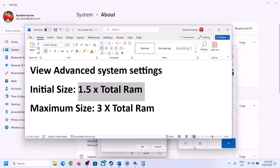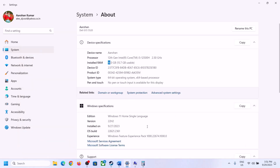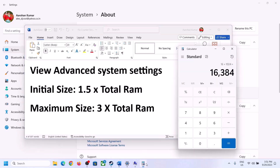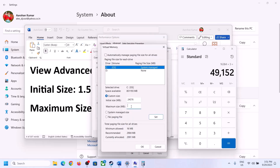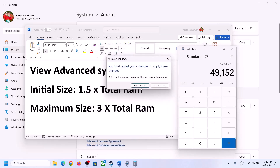For maximum size, calculate 3 × total RAM in megabytes. With 16 GB RAM: 16 × 1024 = 16,384 MB × 3 = 49,152 MB as the maximum size. Enter these values, click Set, then click OK, Apply, and OK through all dialogs. Make sure to restart your computer after this change.